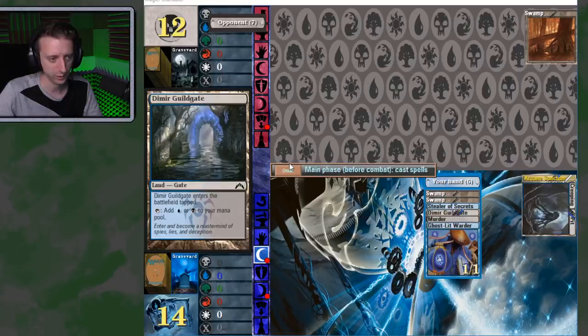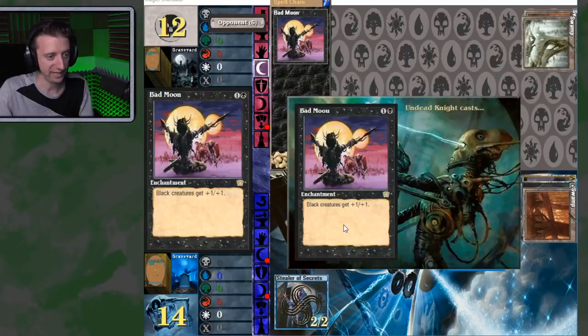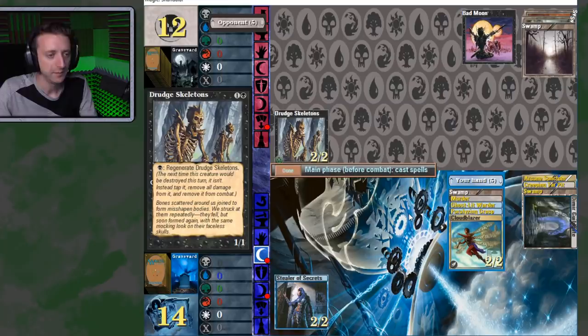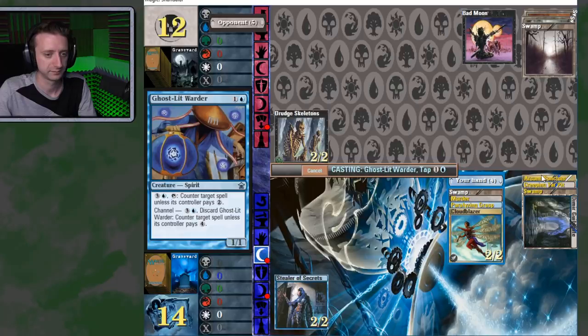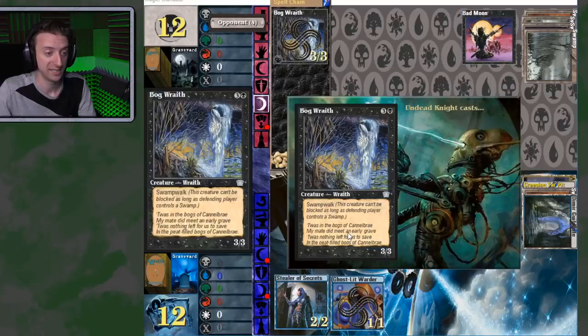You've got one mana to regenerate it — damn, that sucks. I've considered murdering it. A fourth land doesn't change my hand, so I'm actually safe to play the Dimir Guildgate. Guess I'll just play him. Hell yeah, came with the attack. Now I can paralyze it — shut that regenerating down. Bog Wraith — 3-3 Swamp Walk, can't be blocked as long as I control a Swamp, which I do right now.